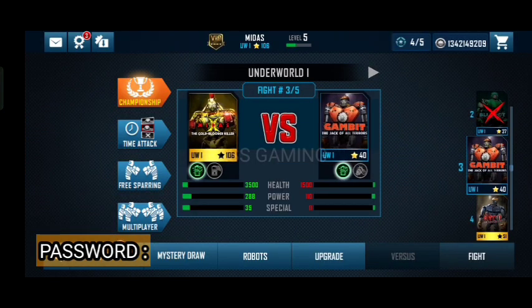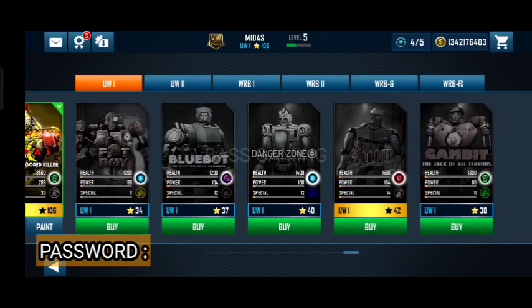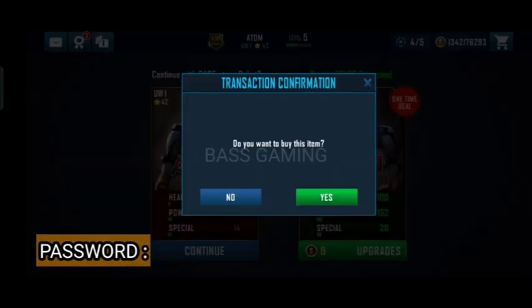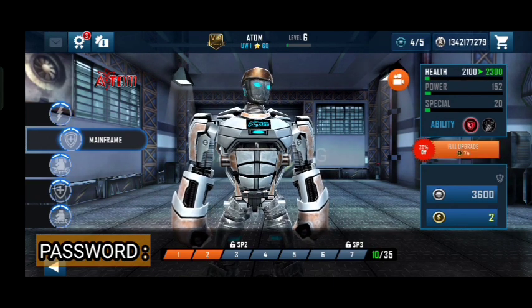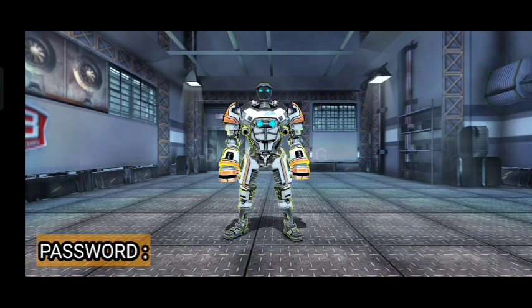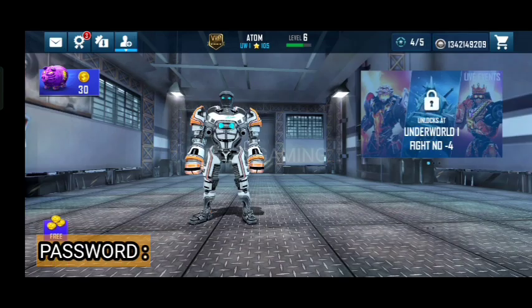Oh iya guys, jika robot kalian belum di-upgrade, kalian klik aja di upgrade sini ya guys. Di sini saya sudah upgrade semua. Untuk caranya, saya contohkan menggunakan robot baru. Saya beli ini — ada 10 upgrade. Kita coba dulu upgrade, kemudian kita pergi ke upgrade. Di sini ada full upgrade yang 20% off, kita klik aja kemudian kita beli. Klik aja 74 — langsung full upgrade guys. Nah sudah full upgrade ini guys. Kalian bisa coba di semua robotnya ya guys.